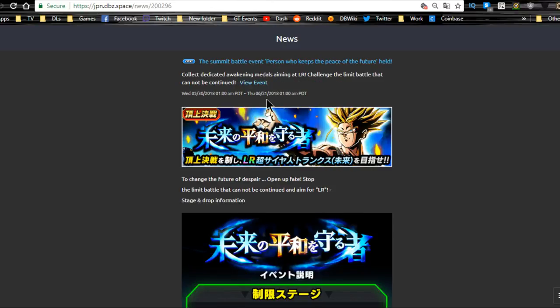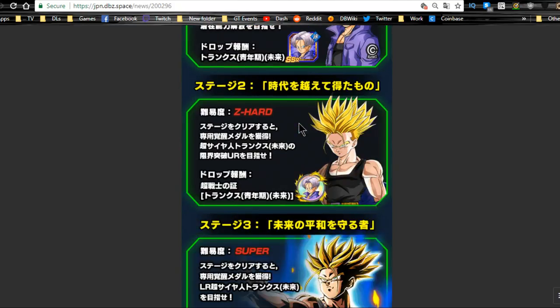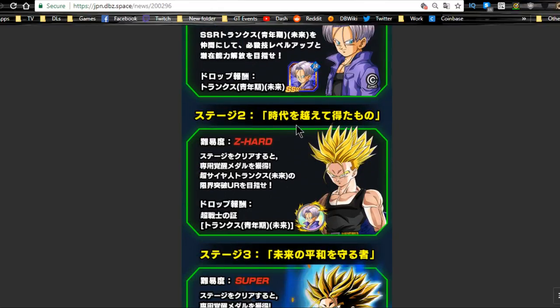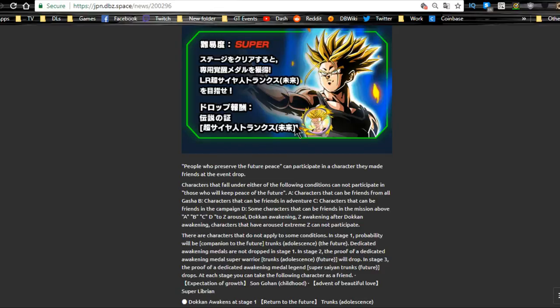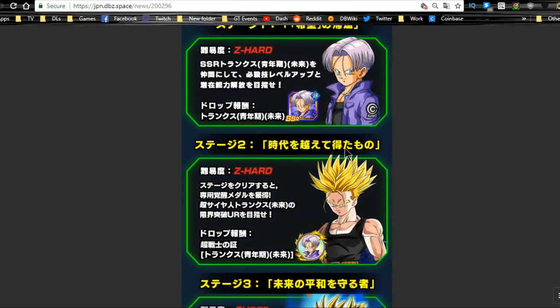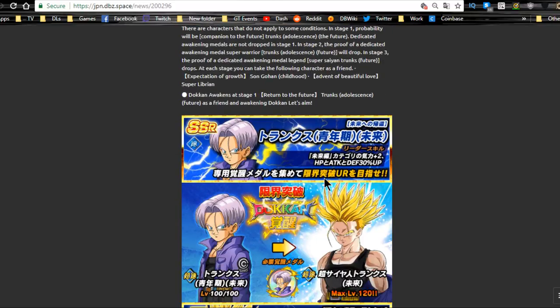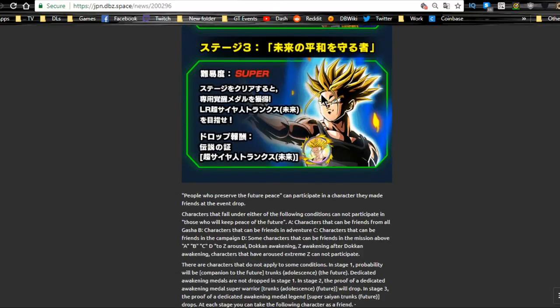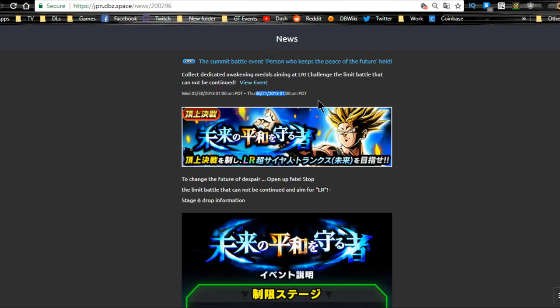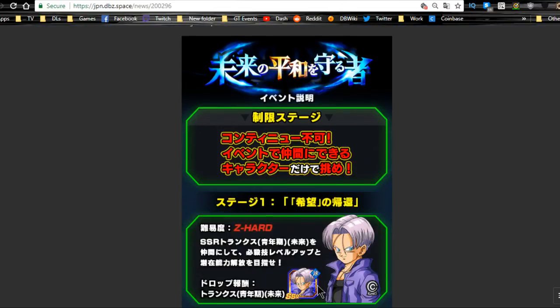The LR Trunks Prime Battle runs until June 21st. Use a free-to-play team, grind out Trunks to Super Attack 10, Dokkan Awaken to LR, get a second one to LR as well, then increase Super Attack that way to save on Elder Kais. Make sure to unlock all four dupe paths when he's the SSR variant first. The medals needed come from the event itself.